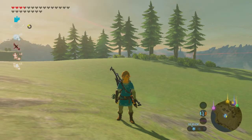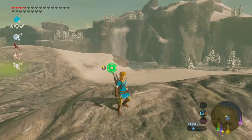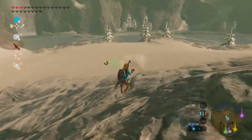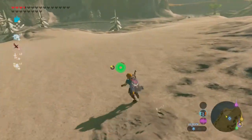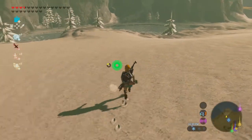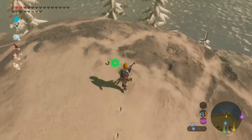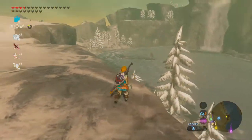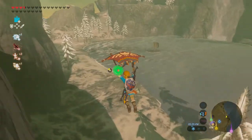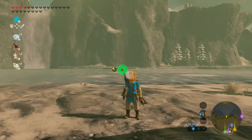Our first dumb way to die lies here on the Great Plateau. You might just be adventuring out at the start of the game and you see this lake over here, and you're like 'hey let's go explore.' It's a bit cold, so you put on some protective cold armor. It looks like a nice and innocent lake, right? But why do I need a raft to get across?